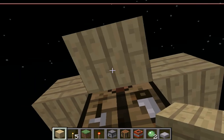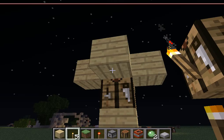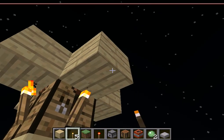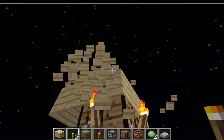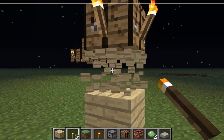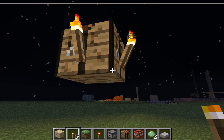Then you want to use your torch, click the bottom of the blocks, and the torches should go onto the crafting bench. Then just break away all the blocks you don't need and voila, there you go.